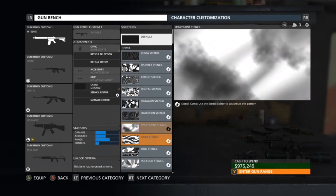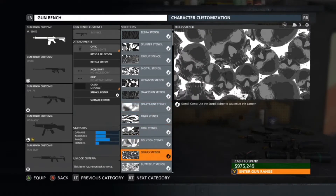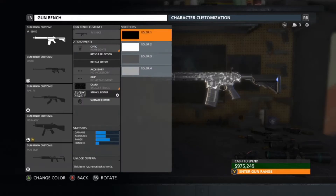Basically scroll down — you can have three picks: you can pick the spray paint camo, the polygon camo, or the skull camo. I'm going with the skull camo.